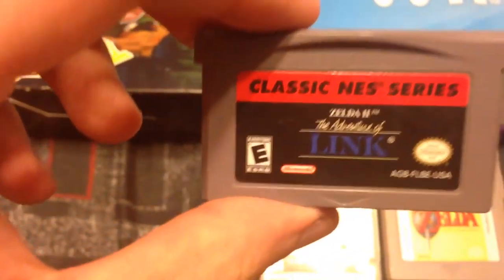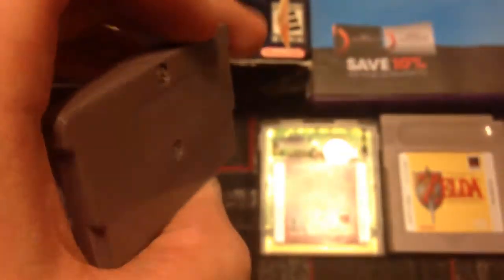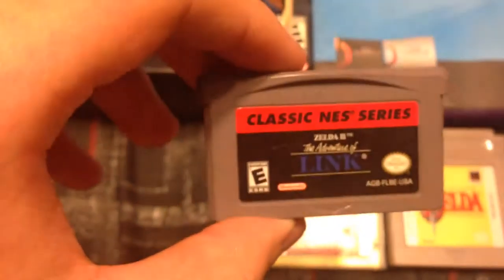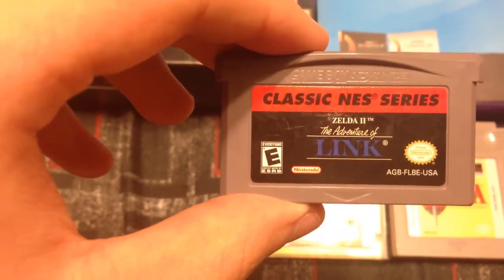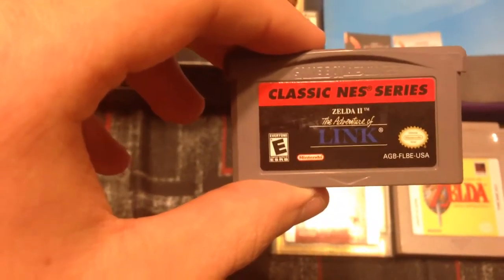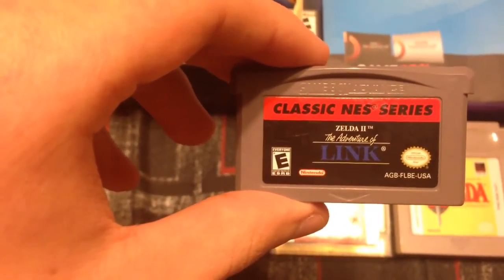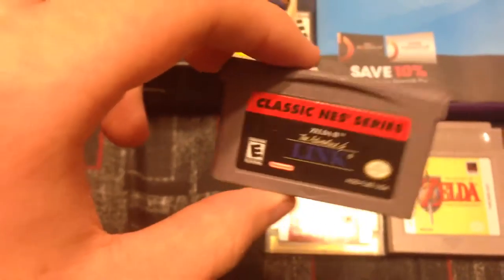The next game is from the classic NES series: Zelda 2 The Adventure of Link. This game I can't really figure out what to do — it's kind of a hard Zelda game to get the grasp of. Most people are going to laugh because most people are good at Zelda games, but most of the time I can't really figure them out. But this is still a fun game.